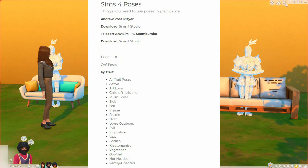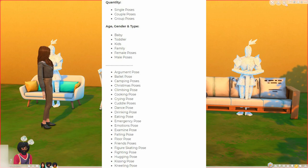CAS poses are available via particular traits — if you assign a trait to your sim, they will begin posing in whatever pose you downloaded and added to your game. When browsing, I usually filter by quantity or look at particular age, gender, type, and the scene I'm trying to set. For example, if I wanted Christmas poses I'd go into that category, but more often than not I'm looking for couple poses, group poses, and family poses — those are the ones I really use.